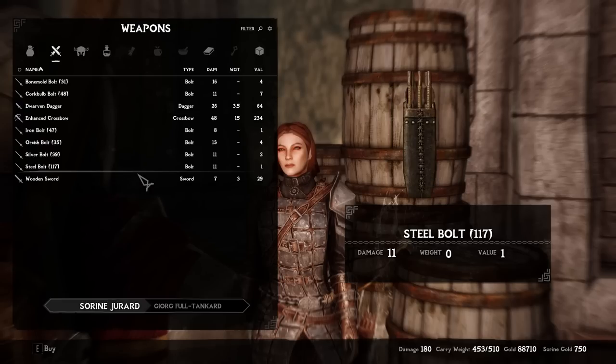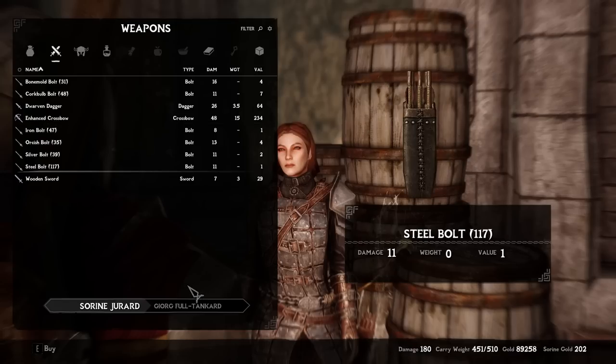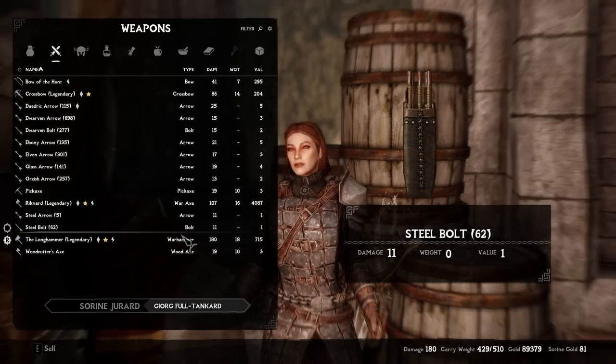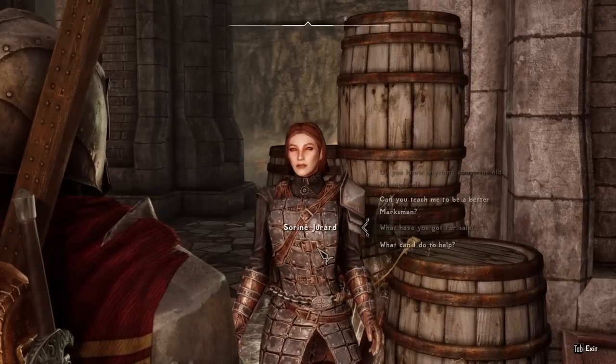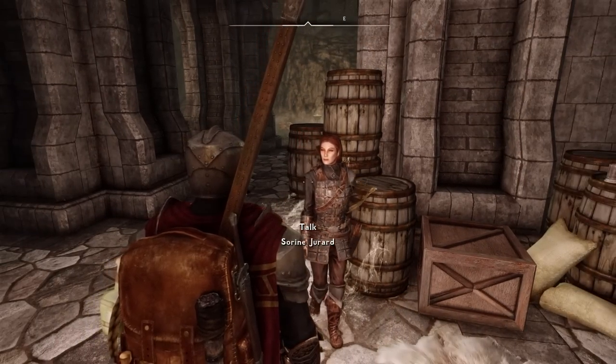It's like a wooden stake, except sword-shaped. I'm going to pass on the Enhanced Crossbow for now. I don't want to make a new crossbow every few minutes — that doesn't seem like the best idea. I think I'm all set for now. See you. Let me see what else I can do to help out around here.